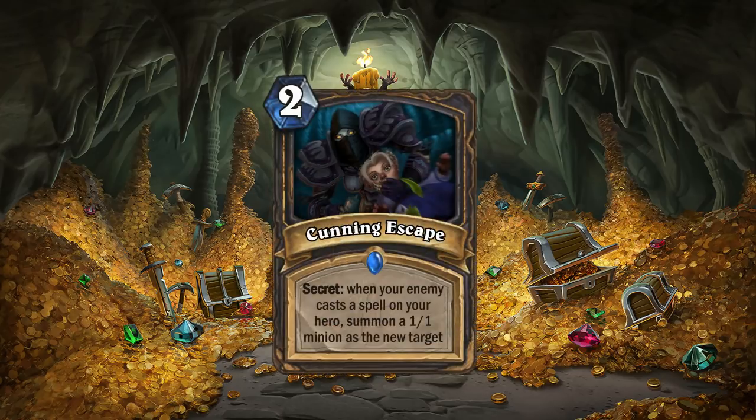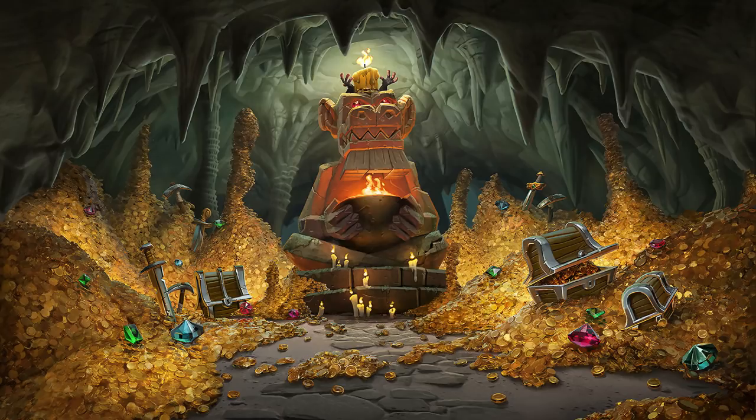Next, we have Cunning Escape. It is a rare secret for rogue that says: when your enemy casts a spell on your hero, summon a 1/1 minion as the new target. It is represented in the art by a poor gnome being the new target, and I designed it after Spellbender. Instead of the spell being cast on your minion, this would be a defensive secret that would prevent your hero from taking damage. The 1/1 gnome would absorb, potentially, a fireball, a pyroblast, or eviscerate — a bunch of targeted spells on your hero — and I think it has the potential of saving many lives.